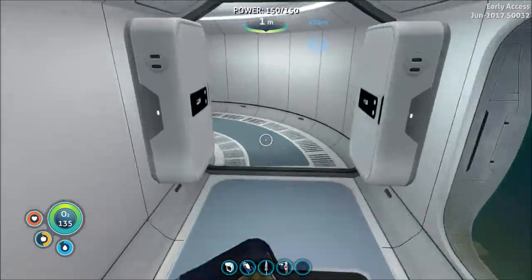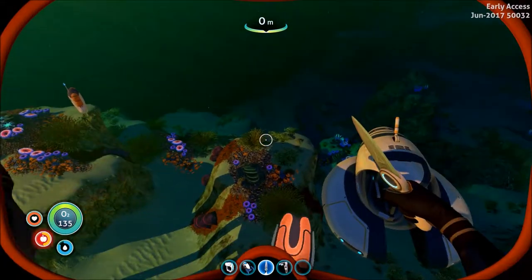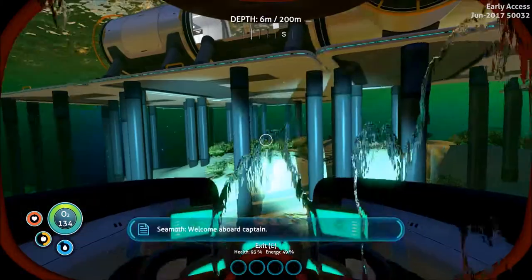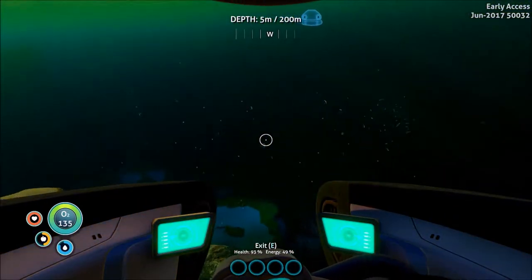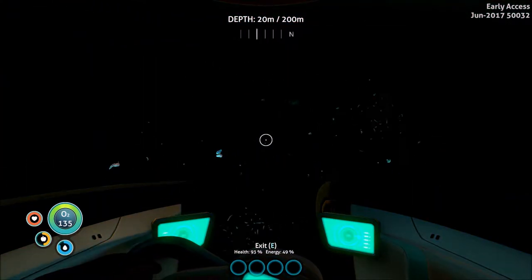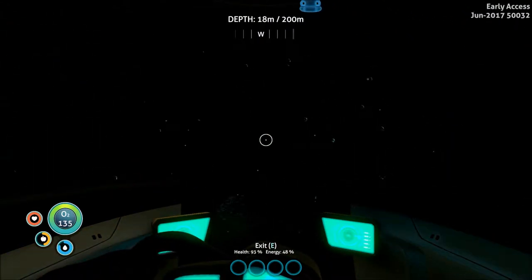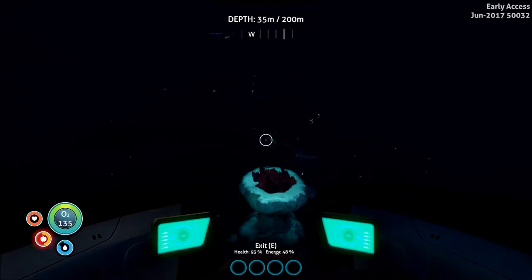Okay, so I looked up where those things are. Apparently cave sulfur is actually what I believe used to be called crash powder, so I can find those here in the shallows. The diamonds, however, either have to be found in the Grand Reef or the floating islands or something like that. The problem is I don't know where those are, and I can't get to the Grand Reefs yet — I don't have anything that'll go deep enough. So I guess we're just going to explore for this video.